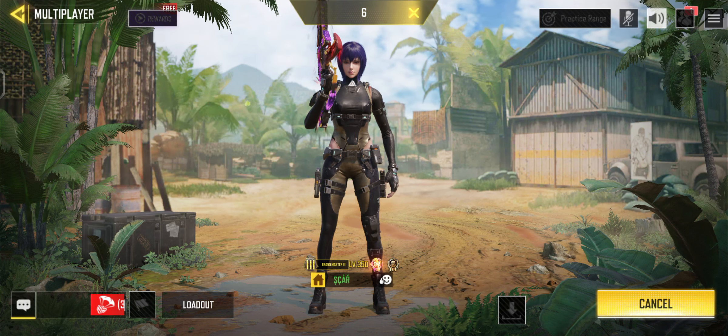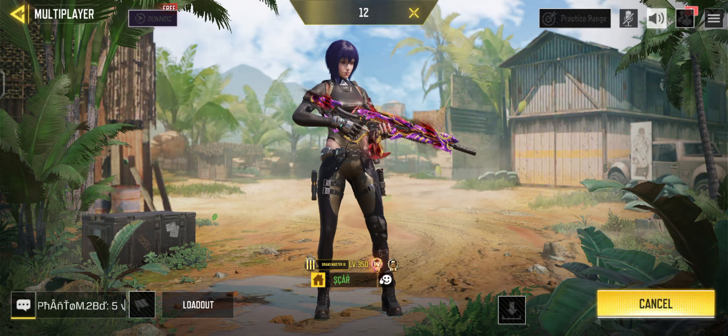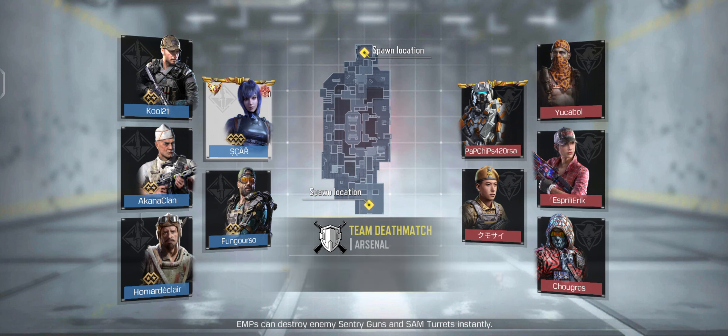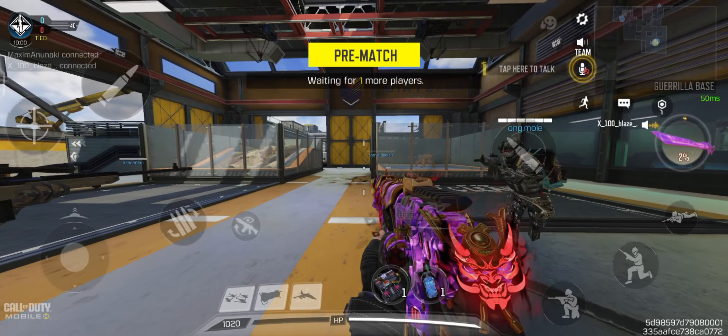I'm using somewhat of the COD build but it does seem to be accurate — there is a no-stock, there's a stipple grip, the ammunition is okay, it has the Branson barrel, and my own attachment is the tactical suppressor. Hopefully this can kill. At the end of the day it is an ASM10, so it is a skill-based weapon. That is why I'm also just doing a team deathmatch — I may need some time with the ASM10 to actually understand it.